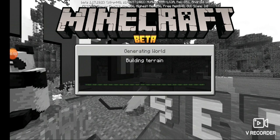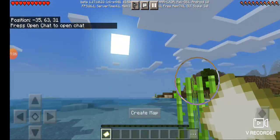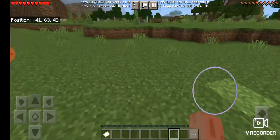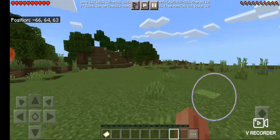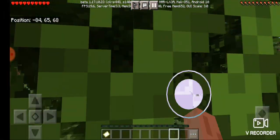It's building terrain — see you guys when the world is done loading. Okay, the world is done loading. I somehow spawned in the water. First we need to get wood, which is basically — oh look, there's bees!